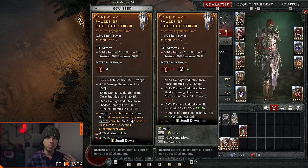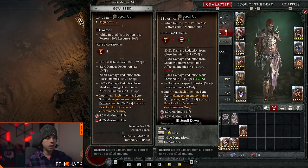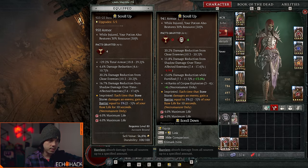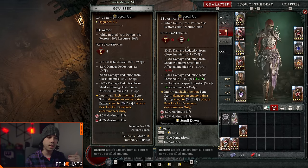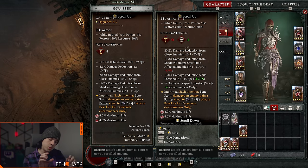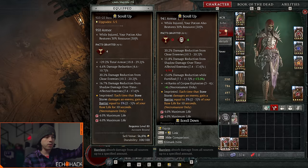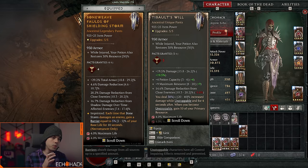For my build I do damage over time with corpse explosion, so I have a pair of pants with three DR stats — DR close, DR shadow damage over time, and DR fortified — giving higher damage reduction, but no total armor roll. In its place I have four ranks to corpse explosion. I'll have these available in my stash if I'm not doing enough damage and I'm willing to trade off a little armor, or if I can get an armor roll on my amulet to compensate and free up the pants slot for more damage.